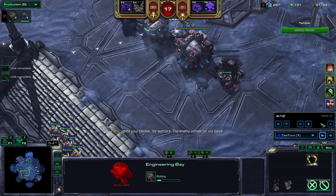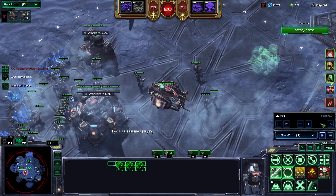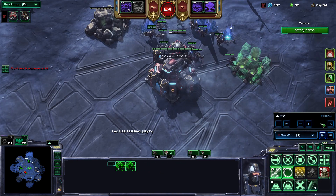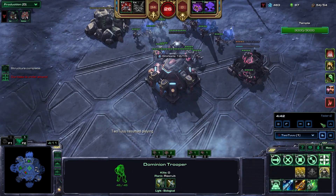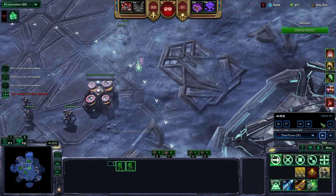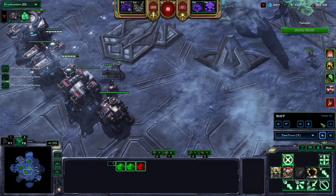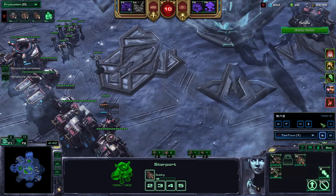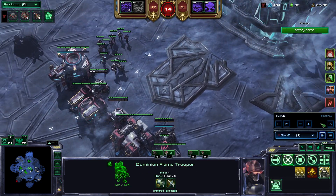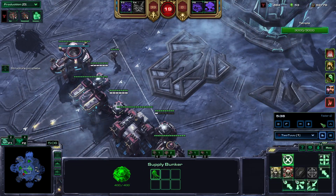Gonna get an Ebay, siege up the witness so we get some mandate, and get the fusion core. I'm getting gas because I actually get royal guards this time. Normally with P3 I have tons of gas later on, but not this time because I have to make royal guards. Usually troopers are enough, but not this time.